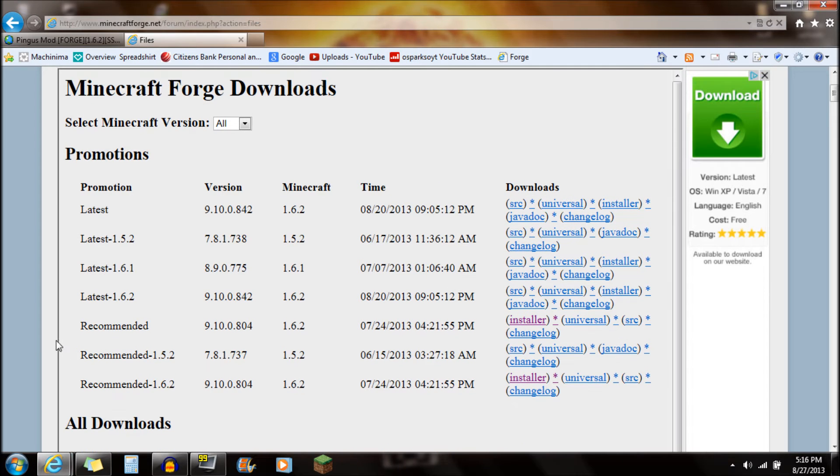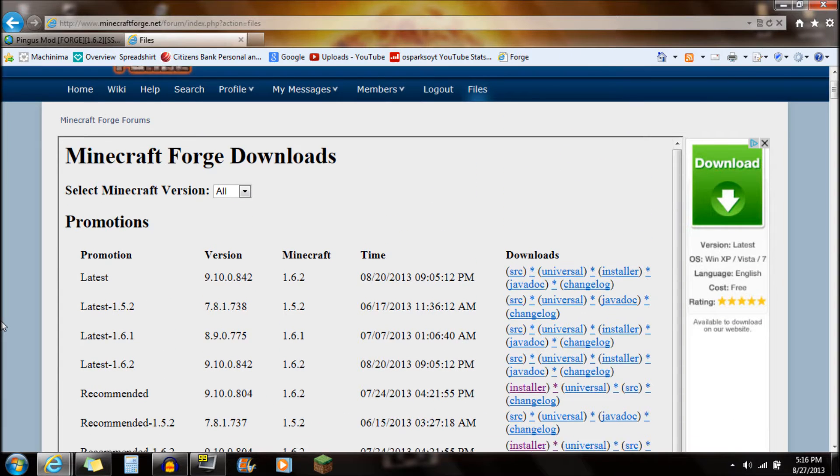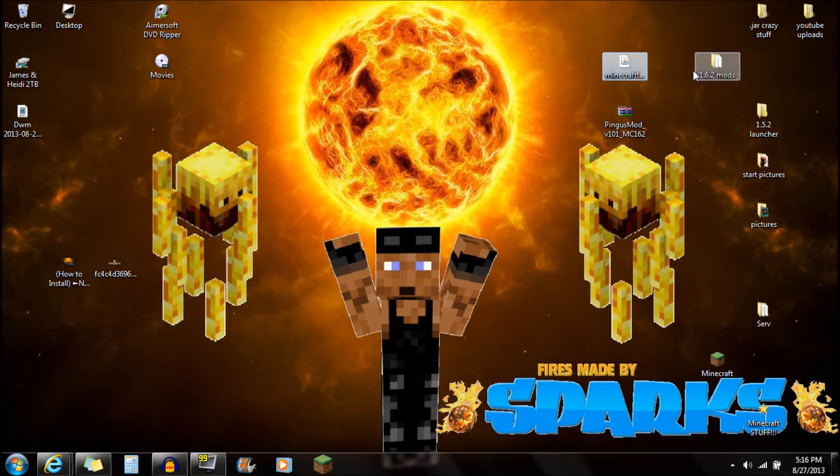The next thing you guys actually need is Minecraft Forge — it's required for this mod. Click on the link in the description that says Minecraft Forge. I always recommend the recommended 1.6.2 version. Go to the installer, click on the installer right there, and save it onto your desktop just like that. You'll see Minecraft Forge Installer.